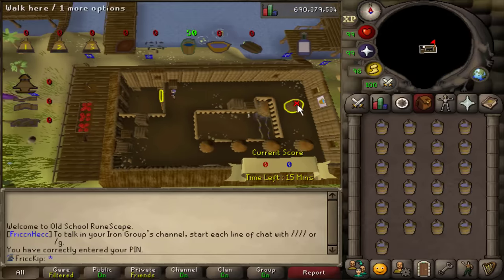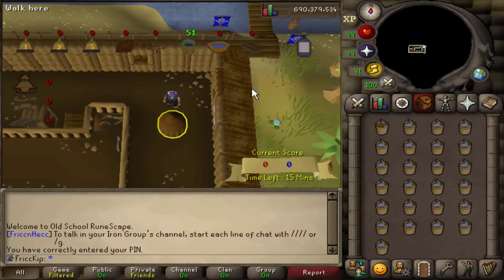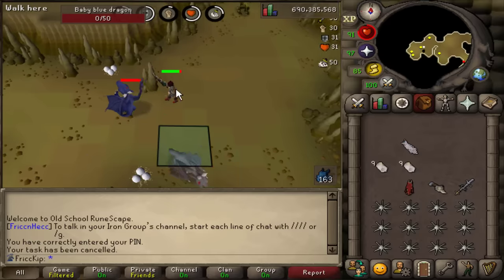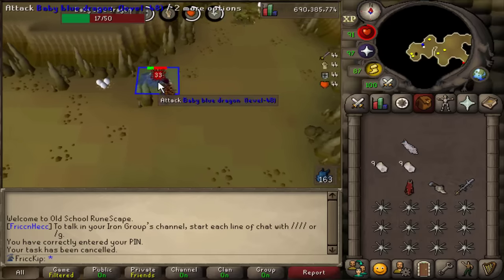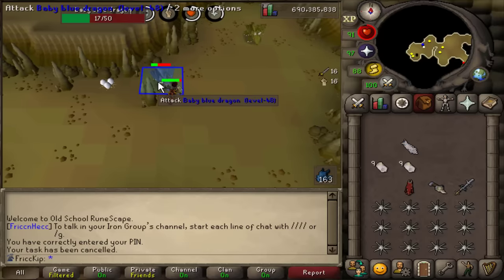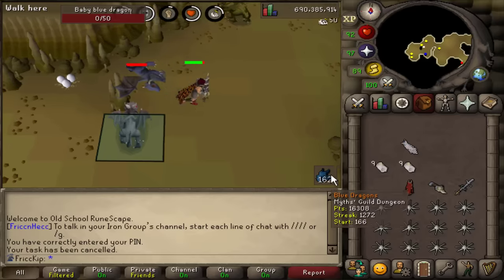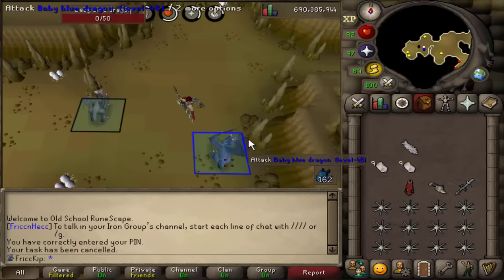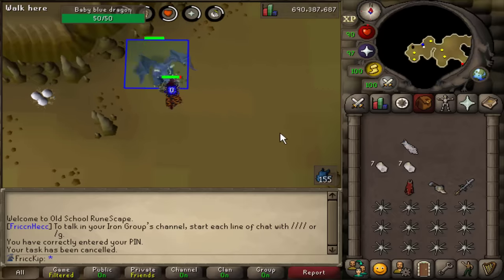I'm going to skip that Sire task because I want a little bit more variety. Next clip will probably be something Slayer. At least with this spot, there are three baby blue dragons for this blue dragon mythical skill task. By the time I kill the third one, the first one is respawning — so it's not waiting around like you have to do with the black dragon in the Evil Chicken dungeon. Even though the task is about three times longer, it's actually the same speed because there are three of them. Thank God I have them highlighted as blue — otherwise I wouldn't know which ones to kill.